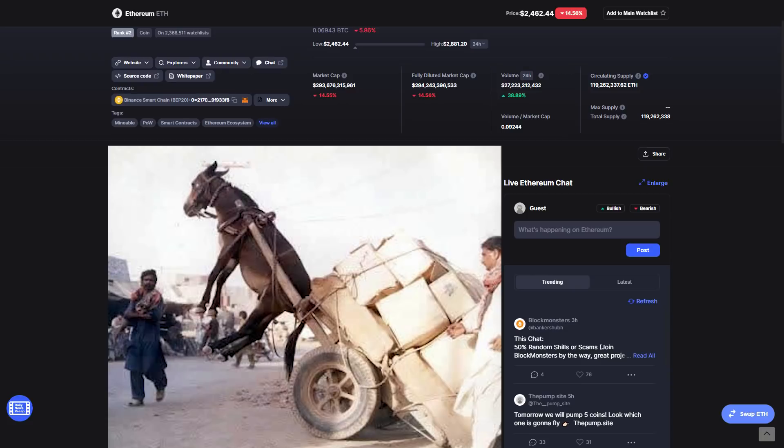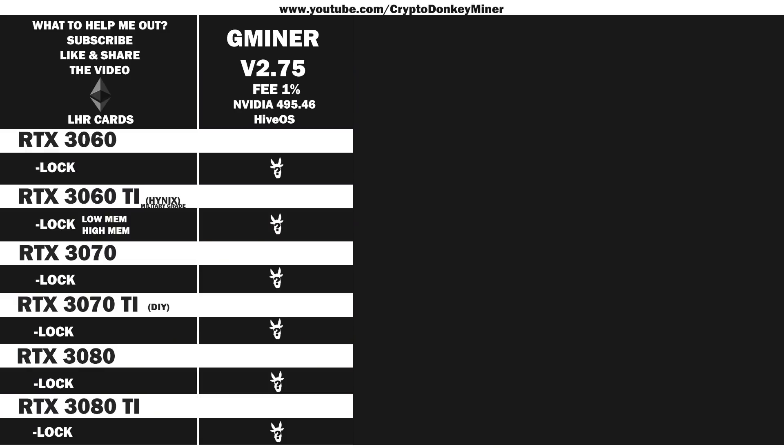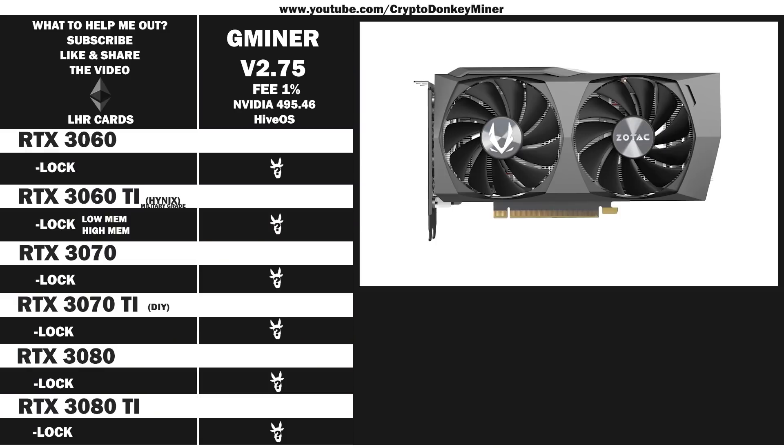Now it's time for the graphic card introduction, where I have added a new card. Quickly moving on like a ninja — here we are going to have a look at the RTX 3060 LHR version 2 from Zotac Gaming. It has been working perfectly. Very good quality, to be honest.